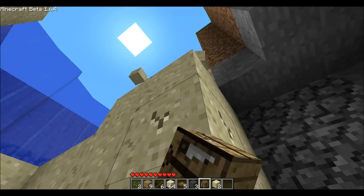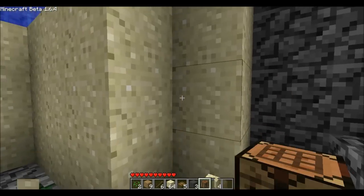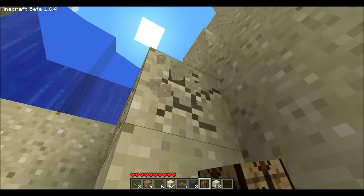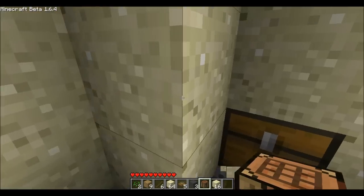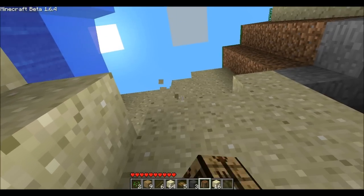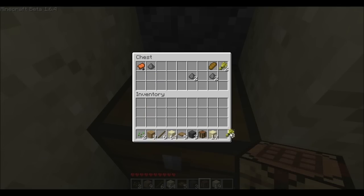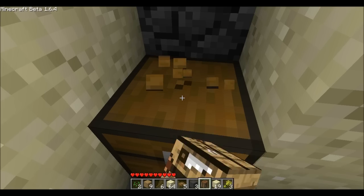One of the other uses I want to use trapdoors for is something sort of like a drawbridge. You set a series of trapdoors down one right after the other, connect it with redstone, and push a button to open or shut them all so mobs can't follow you. You can have a moat, then a bridge with the floor being trapdoors that you can walk across, then flip them up — and mobs will fall in. You could have water, lava, cactus, or just a big drop for them to fall into. I've wanted something like that for a long time.